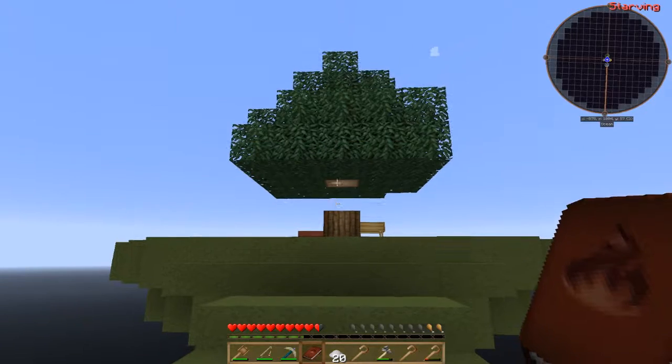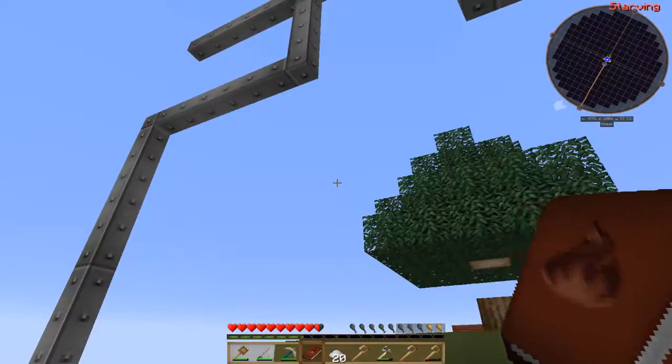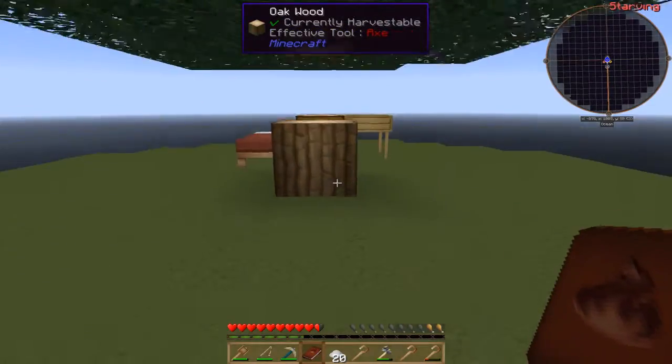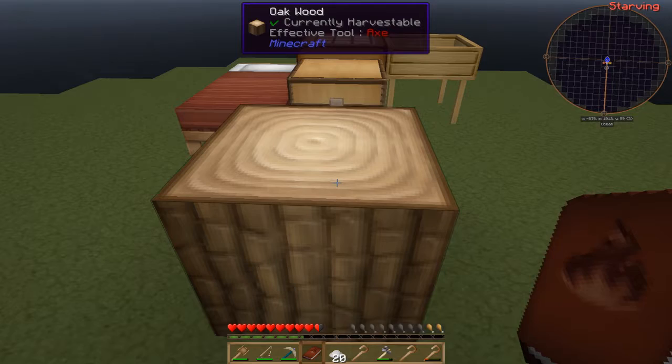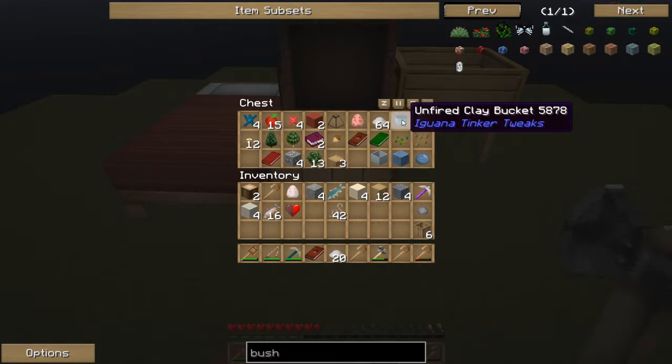Next up is the millstone. Wheat can be turned into bread, however unprocessed wheat is very inefficient. You will get more out of your farm if you grind the wheat with a mortar and pestle. We need wheat. We don't have any dirt left - well, we have this dirt, we can borrow this one. I need to eat - give me some of these apples.